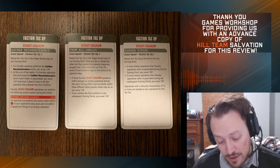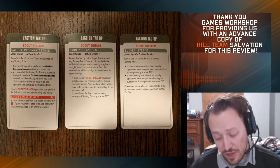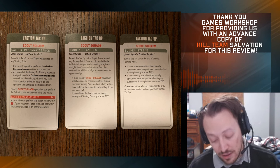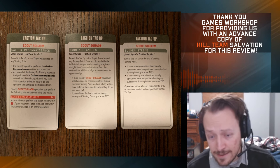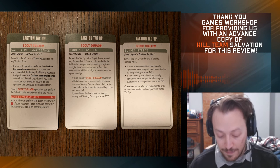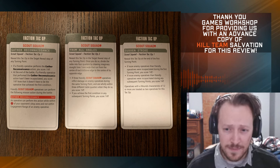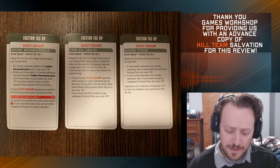Next up we have Gather Reconnaissance as the third faction tech op. Reveal this in the target reveal step of any turning point — you can do it turn one or later. If a friendly operative performs the Gather Reconnaissance action, you get a victory point. And at the end of the battle, if a friendly operative that performed that action hasn't been killed, you score another victory point. It doesn't have to be the operative that achieved the first condition, and you can do it multiple times. The Gather Reconnaissance action costs 1 APL and requires being within 6 inches of your opponent's drop zone. Out of the three, that's my favorite.